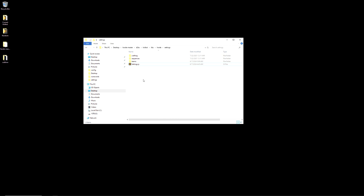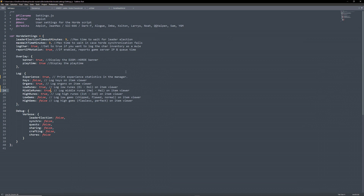Next, we will take a look at some settings. The Horde settings are located in d2bs, colbot, libs, horde, settings. Once there, open the settings.js file. Inside, you will find a few different options we can enable or disable. Everything is labeled and self-explanatory. None of these options need to be changed. Logging runes, gems, and experience are a nice visualization of progression.